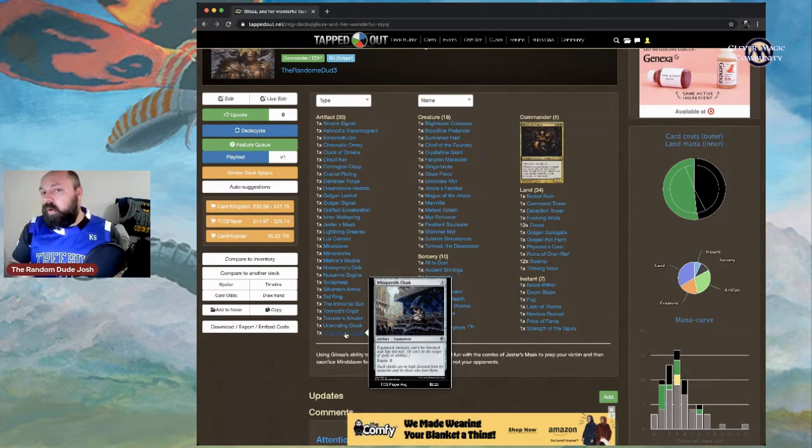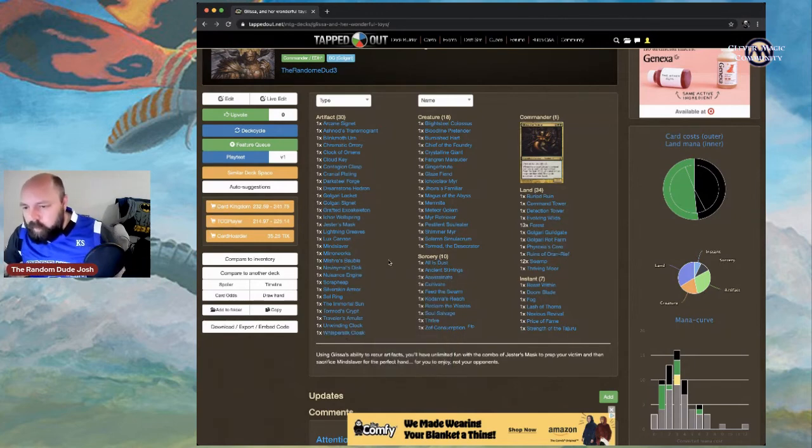With Whispersilk Cloak and Lightning Greaves, make sure you put any other equipment on the creature first before adding shroud equipment. Once shroud is active, you can't target the creature to equip anything else, since equipping is an activated ability of the equipment — so be aware of that interaction.